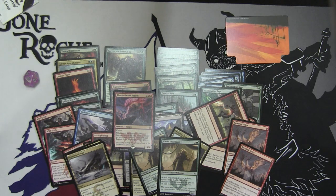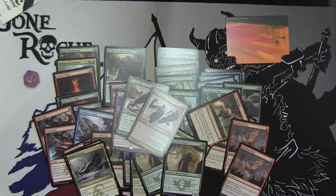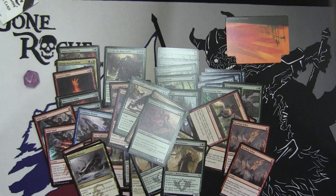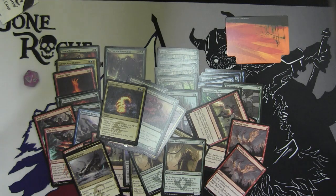Oh, I missed some cards here — there's a Boon Satyr in here, which I do like. A Polukranos, which is not bad. A Mistcutter Hydra, sure. And another Temur Charm — so I did miss on those as well. But we'll go ahead and play this in the FNM and I'll let you know how I do. This has been Kevin with RogueDeckBuilder.com. Thanks for watching.